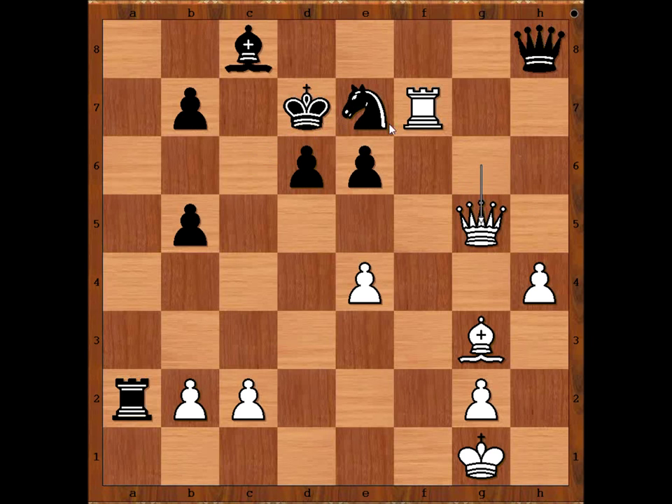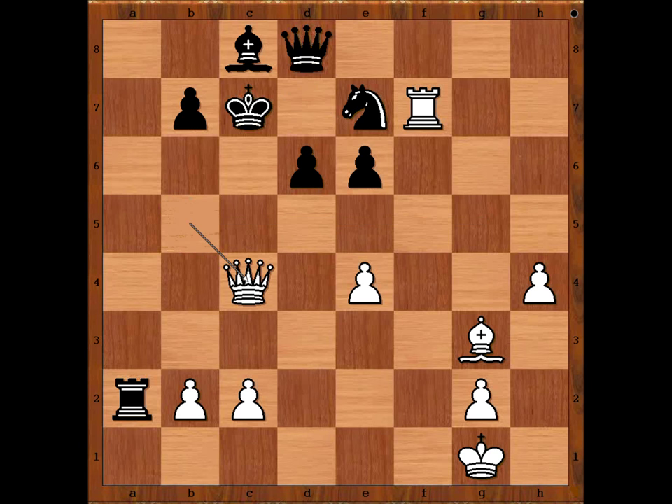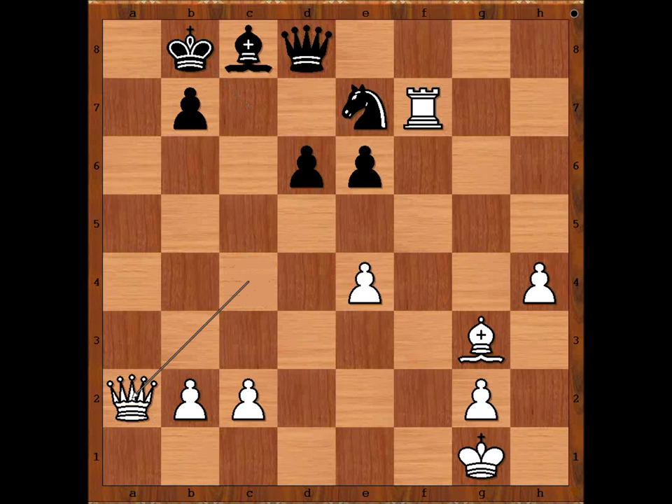Black resigned in view of the continuation. Queen to d8, defending the knight — a very sensible move — but then queen takes on b5, check, king to c7, queen to c4, check, forking the king and the rook. After king to b8, queen takes rook — white is better materially and has a better position.